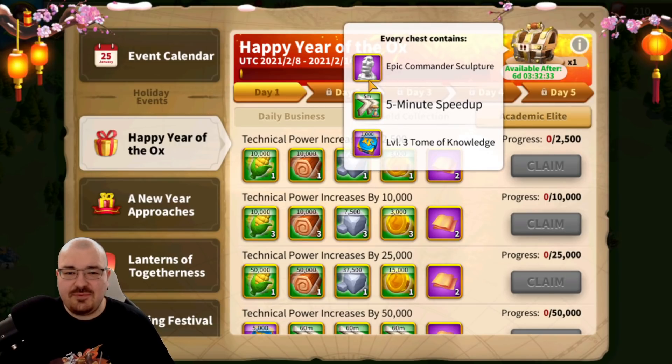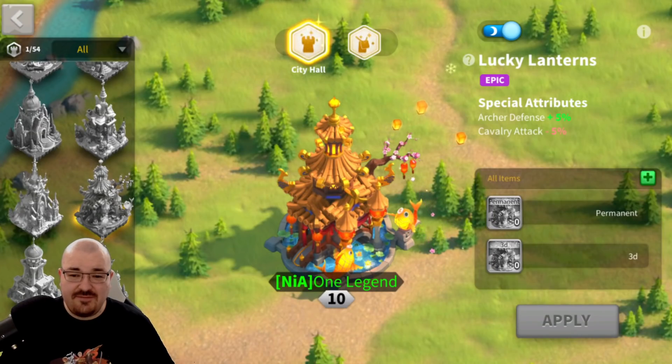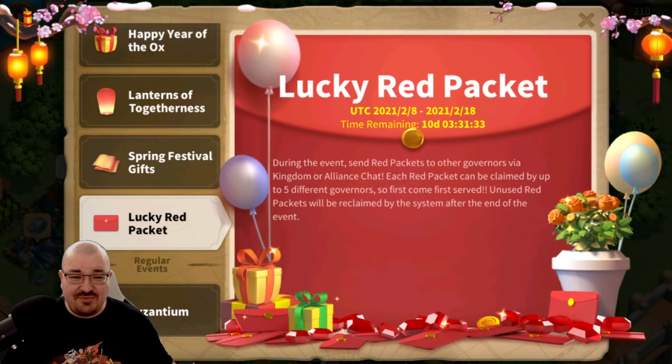You get up to 100 epic commander sculptures, speed ups, and tomes of knowledge. This is the skin you can get from this event — looks very interesting. Usher defense 5%, cavalry attack minus 5%. Looks quite all right if you plan to do a lot of Usher or if you're doing some Usher rallies and don't have a good skin for it, then you should definitely try to get it.